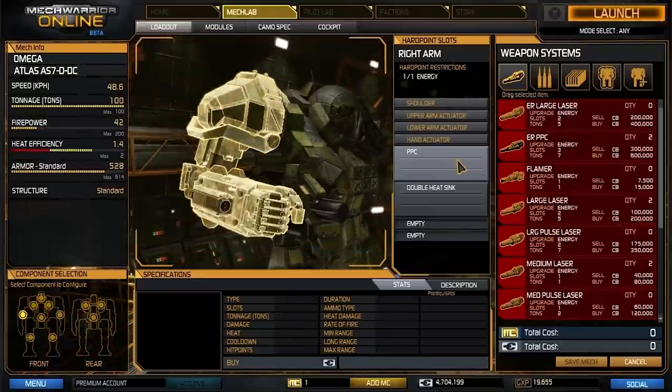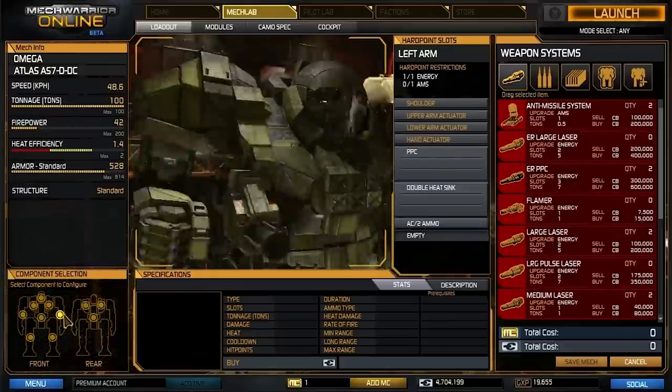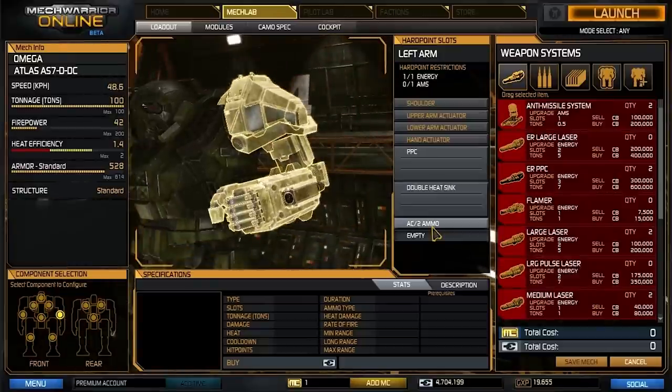Our arms just hold the PPC and another double heatsink. When I'm using large lasers they manage to fit another double heatsink in here. Our other arm is fairly similar as well — I have a little bit of extra AC-2 ammo sitting over there. I've only come across a few instances where that ammo detonated and I'm not really worried about it. If a PPC arm goes, it's not huge — I'm already pretty far into the fight. I may take it out in the future, but so far it hasn't been a liability. I just don't want it near my torso.